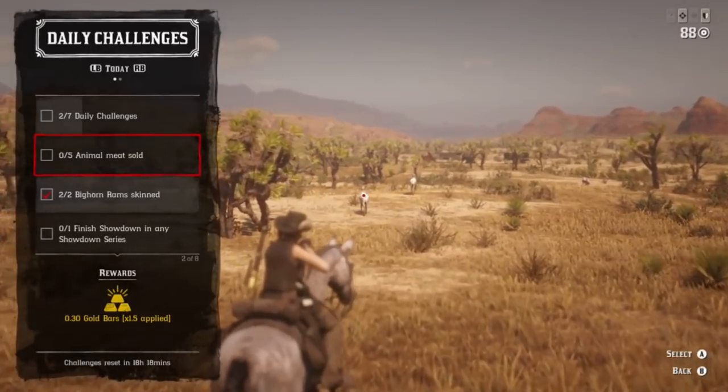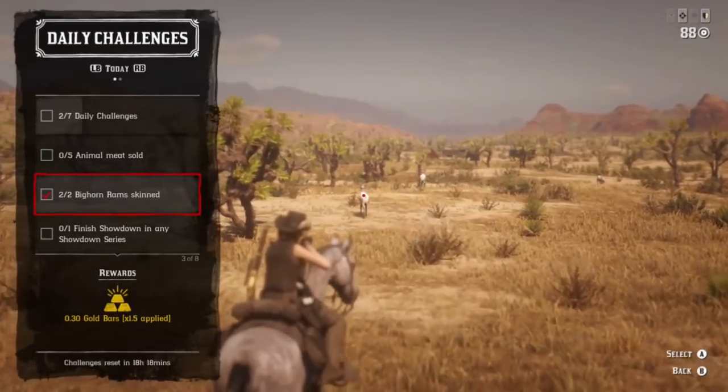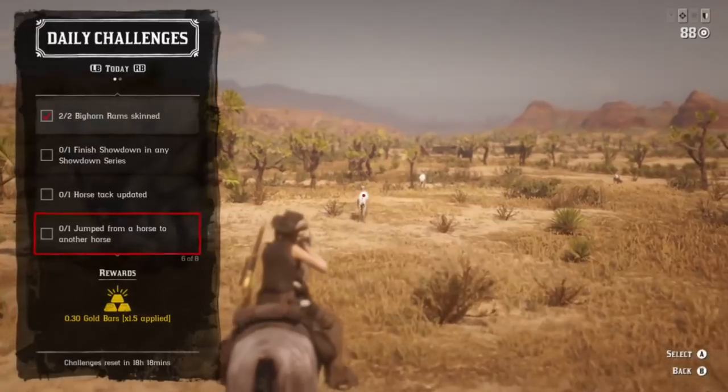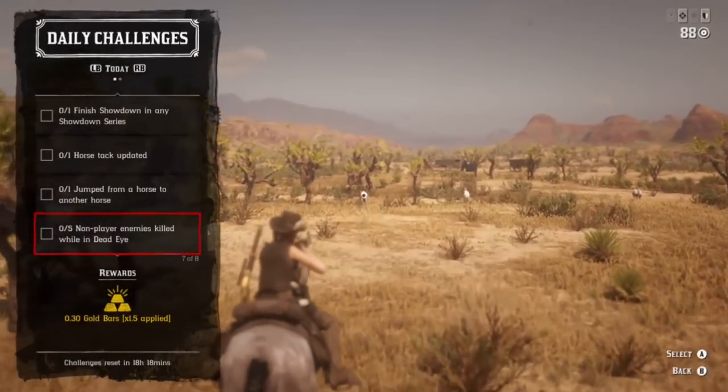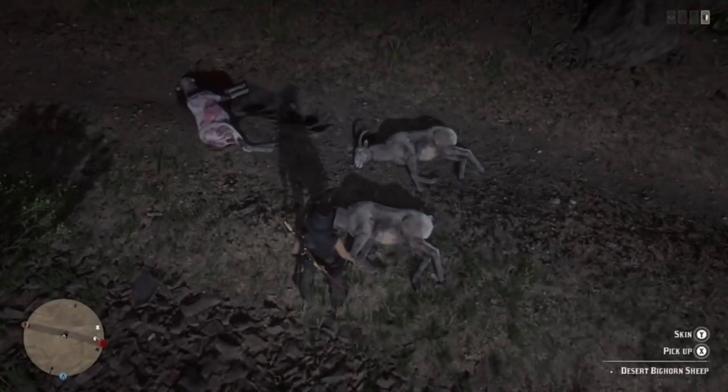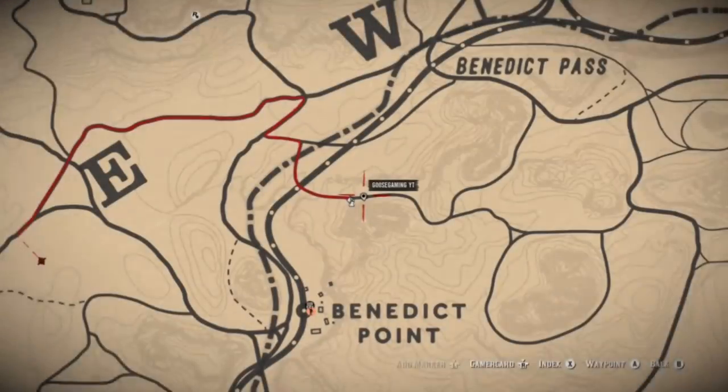When they first refresh or later on in the day? We have animal meat sold, bighorn ram skin, finished showdown series, horse tack updated, jump from a horse to another horse, non-player enemies killed, and then we also have parasol mushrooms.